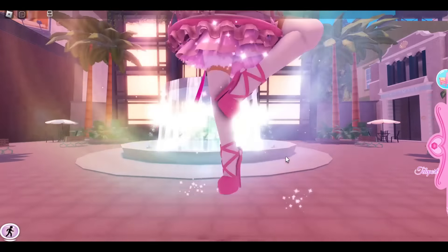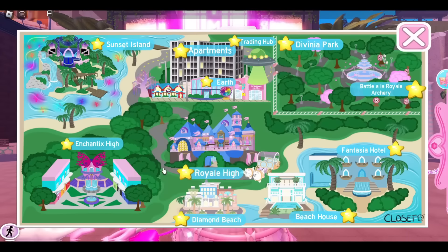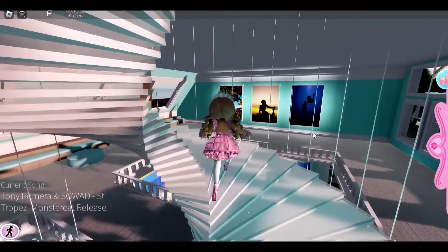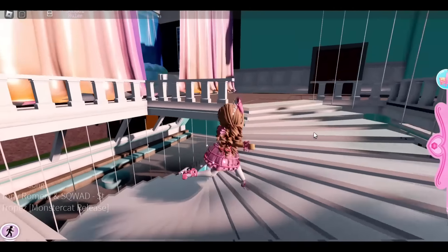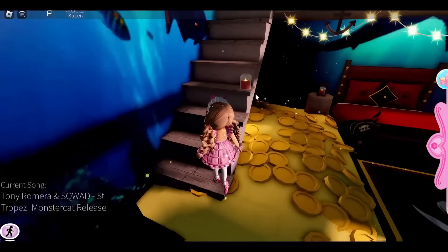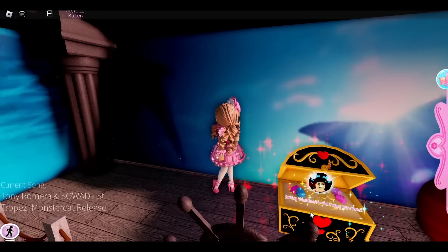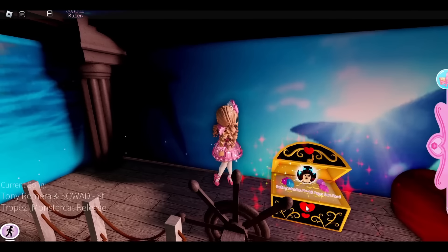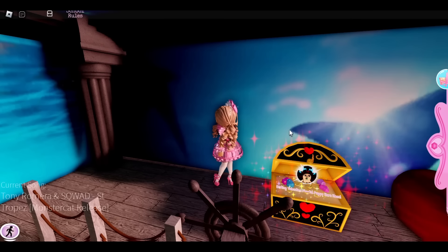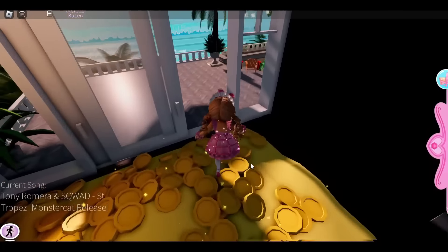The first realm we need to go to is the beach house. The items here are really easy to get. The first thing we need to do is just walk up all of these stairs to the very top. And once you reach the top, we are going to go into this room right here. It is the pirate room — I still love this room, it is so pretty. And right here we got the Darling Valentina puppy dog ears. These do complete the Darling Valentina set, so if you want the completed set, you need to get these ears.